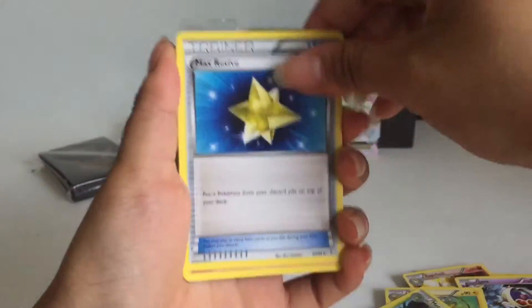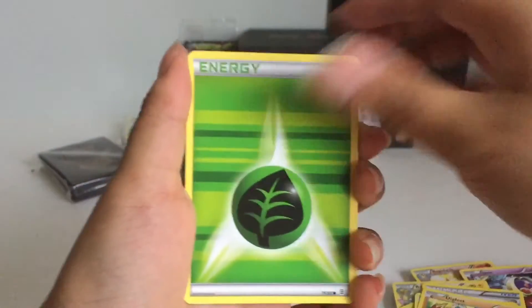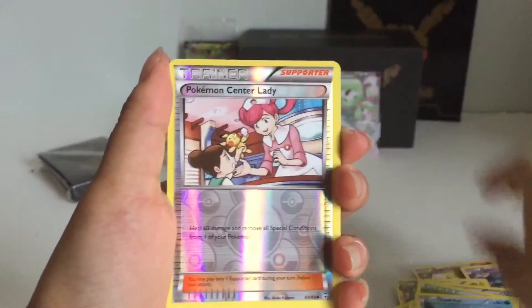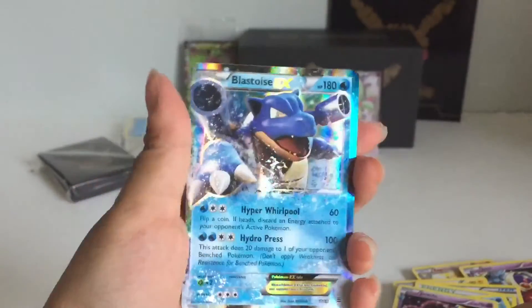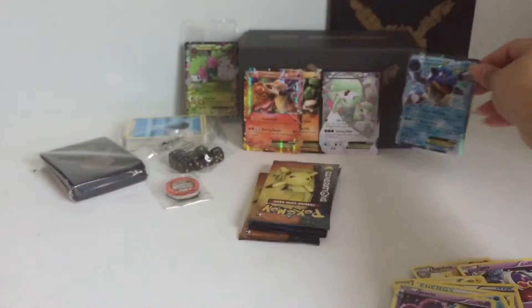Here's a Raichu, Metapod, Trainer, Ponyta, Diglett, Energy, Shellder, Trainer, and Jirachi again. Ooh, and a Blastoise EX to finish this pack off.